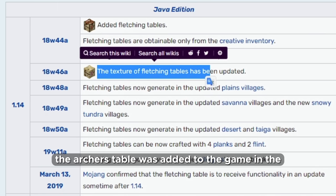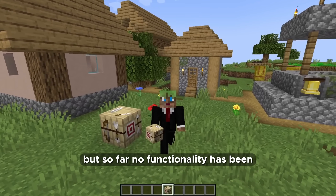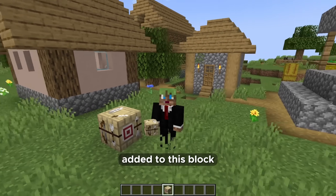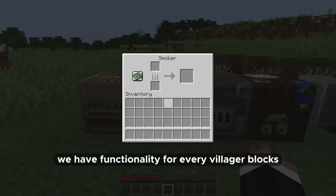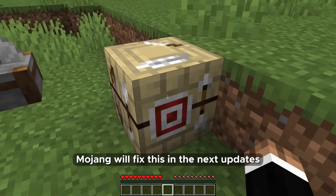The fletcher's table was added to the game in the 1.14 Village and Pillage update, but so far no functionality has been added to this block. We have functionality for every villager block, but not for the fletcher's table. Hopefully Mojang will fix this in the next updates.